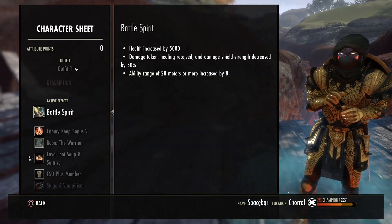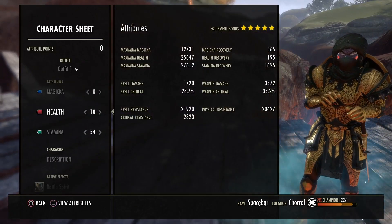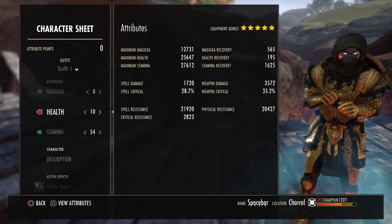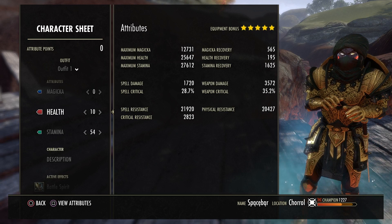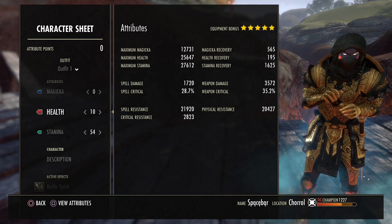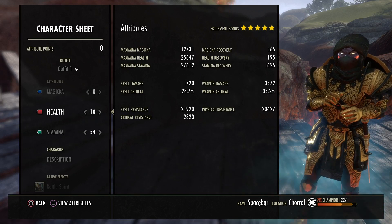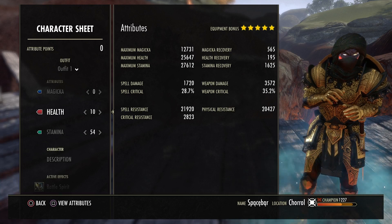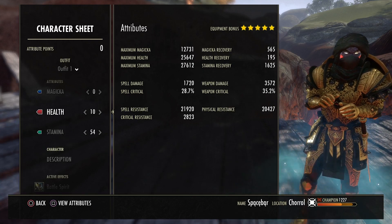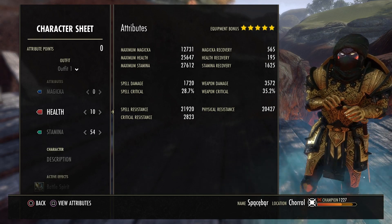That pretty much covers everything about the build overall. Oh — I forgot — I am running 10 into Health attributes here because of the low max health. Health is super important because everybody hits so hard this patch that if you have less than 23k health pool, you're just going to get downed. A lot of builds in Cyrodiil are running 35k plus health and I don't even know how they do it. It hurts me to have less than 30k Stamina, but there's really no reason to have such a high Stamina pool anymore.